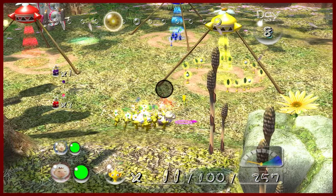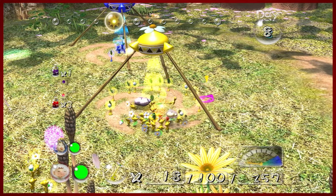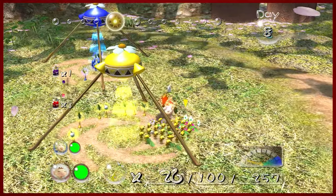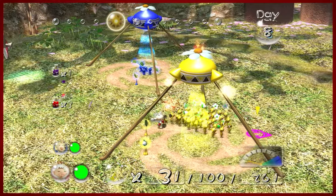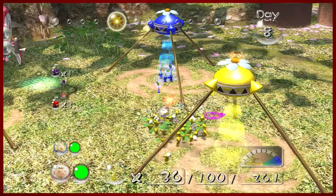But what I forgot to grab — once these yellows can finally do their jobs — is you're going to need some white Pikmin as well. You're going to want to have reds, whites, yellows, and purples for the cave. The above-ground stuff is just kind of a cocktail of Pikmin.